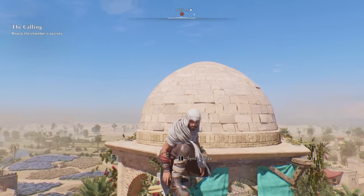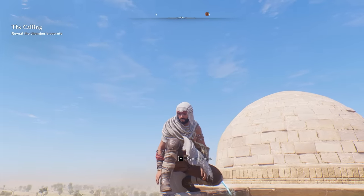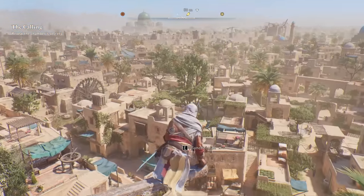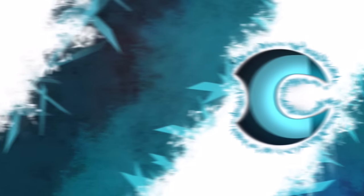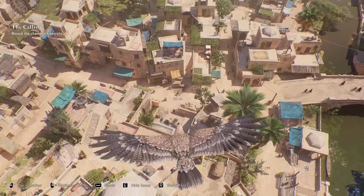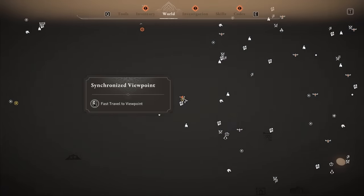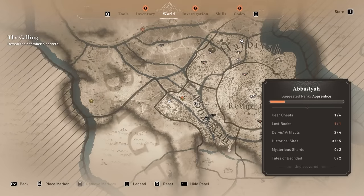In this video I'm going to show you how to get all 10 mysterious shards for the calling quest. We're going to do each two shards in each of the five areas of the game. You should know that these NPCs do roam around the area, so you won't find them exactly in the spots I use here. I recommend using your bird as well as the eagle eye vision to try to find them.